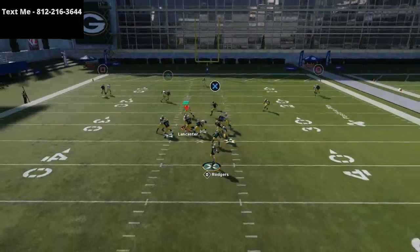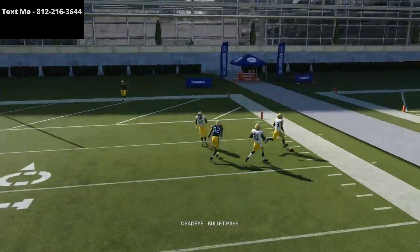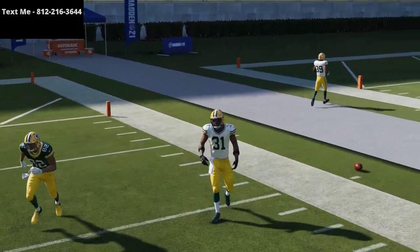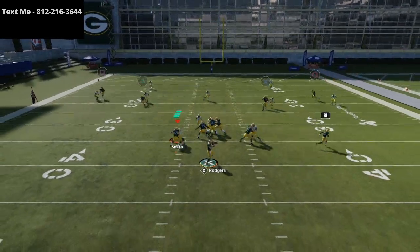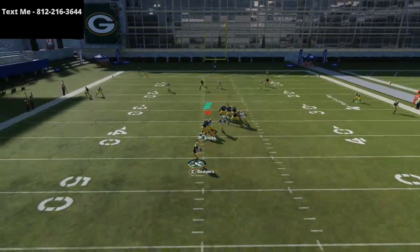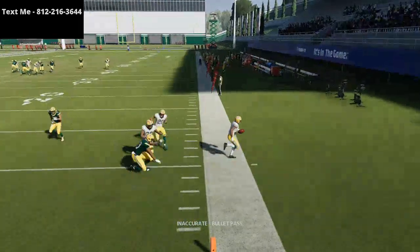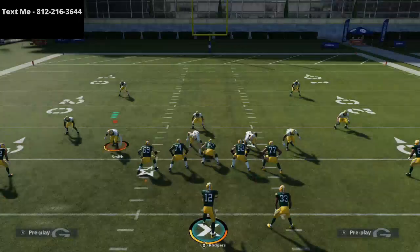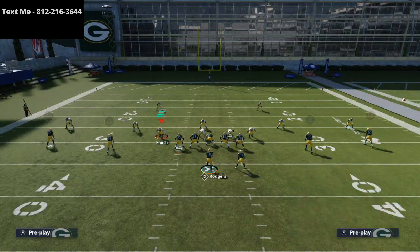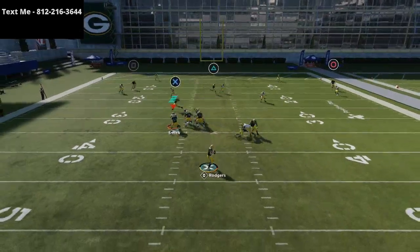You'll see here this cross route is going to get inside position, and normally I'm going to be able to beat that as long as I have a good route runner. I can also beat it to the left. If I go Y-Cross here, this Y-Cross is one of the best plays in Madden 21, because that deep crossing route is going to oftentimes get open against man or against zone. Good old Mercedes Lewis might be a little bit too slow, but this gets open from other formations as well.